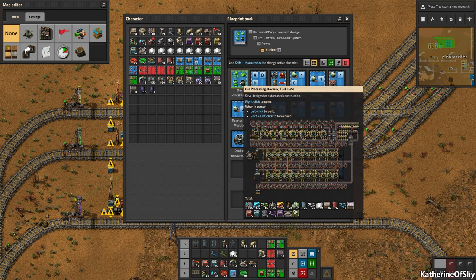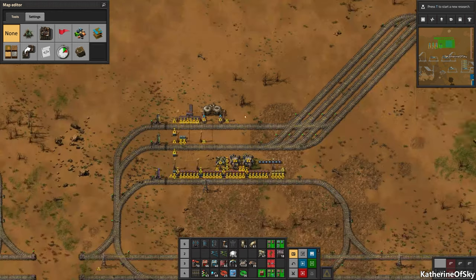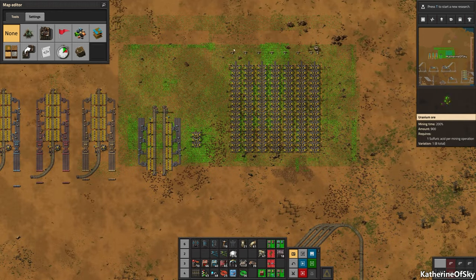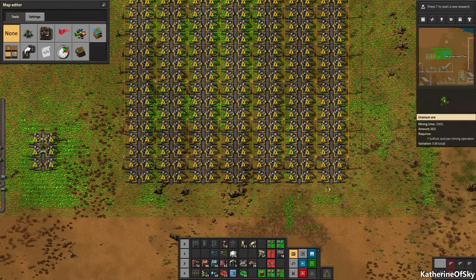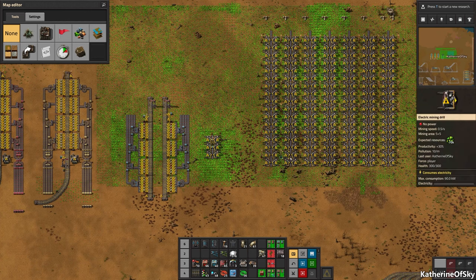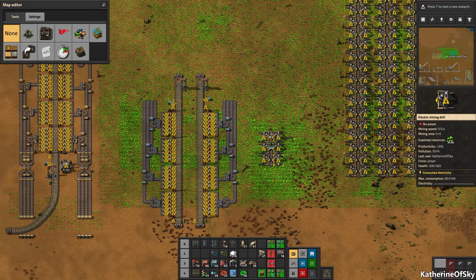We have ore processing — this one would kind of go above the uranium section. And here's one of our mining things. These are regular mines, but I also have a nuclear mining setup that is connected with pipes.